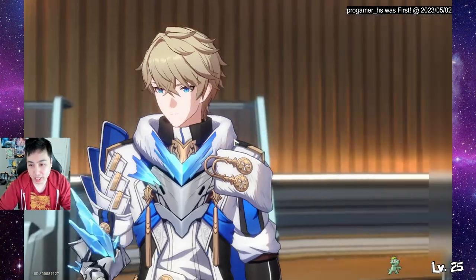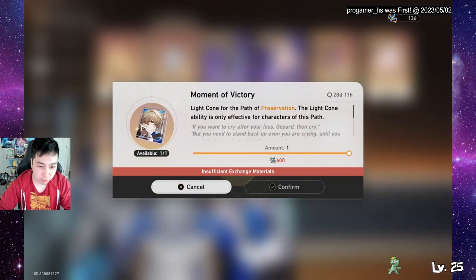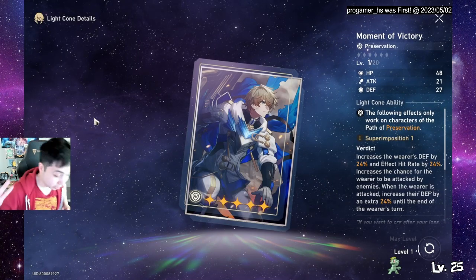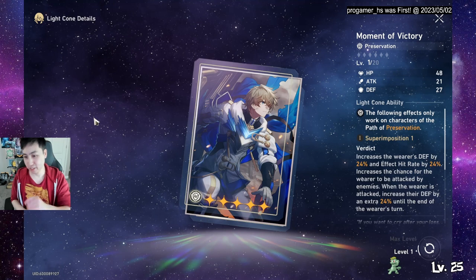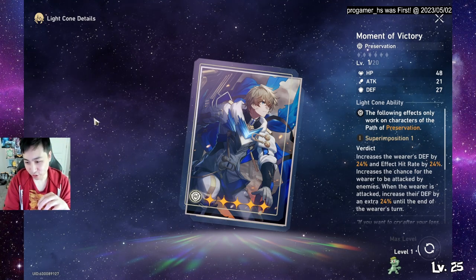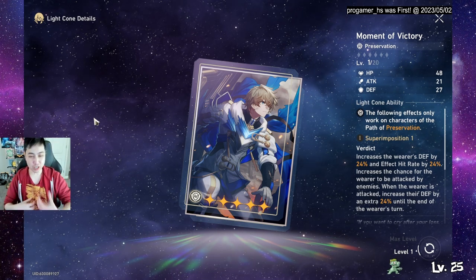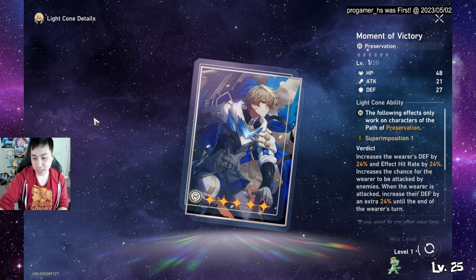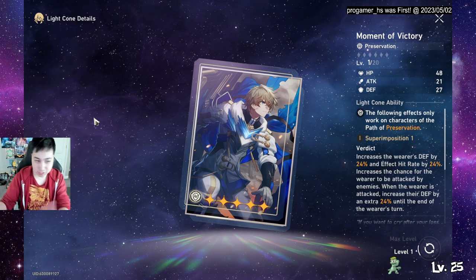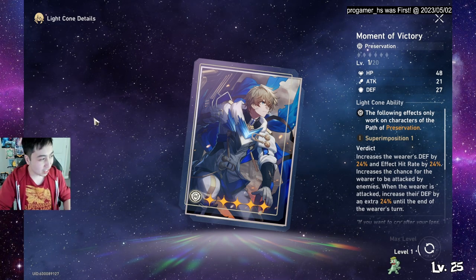The best light cone is 'A Moment of Victory,' available from the gacha or store — it has Gepard's face on it and is also good for March 7. It increases defense and effect hit rate, the two stats you want. It also increases taunt so you get hit more for energy, gives extra defense per hit, and at Ascension 6 you get more attack — plus you're getting five-star stats.